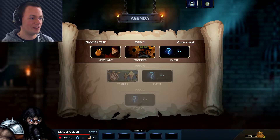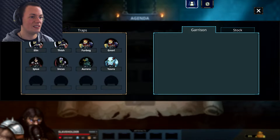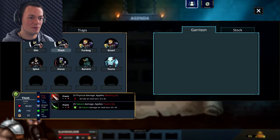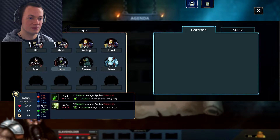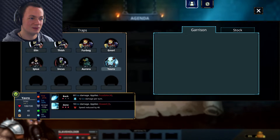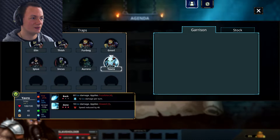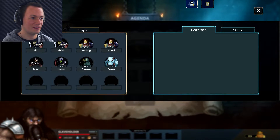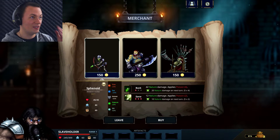This appears to be going week by week. Nothing to do with artifacts, can't click that. What's this up here? Employees, traps - I can buy stuff. Bones catapult. So are these my current employees right now? I think they are. In my garrison there is no one. I'm going to get some more guys. All of them are level one. I don't think I can purchase these things. Choose a task: merchant, engineer, or event. Merchant - here is where I can buy stuff.